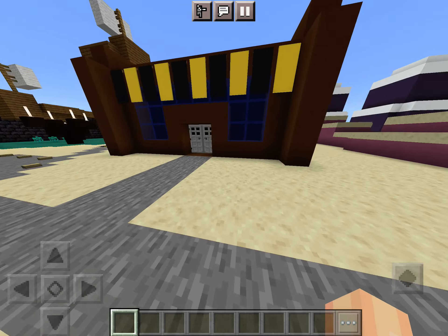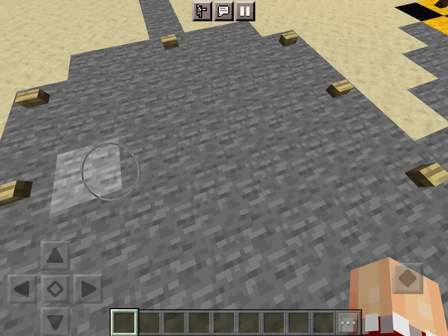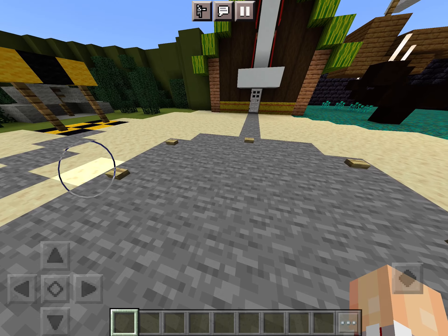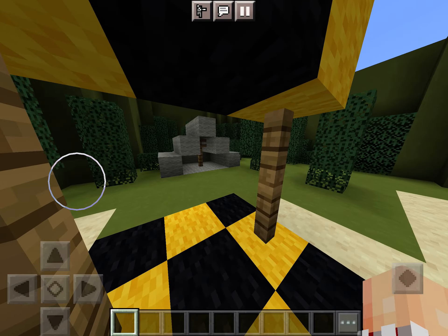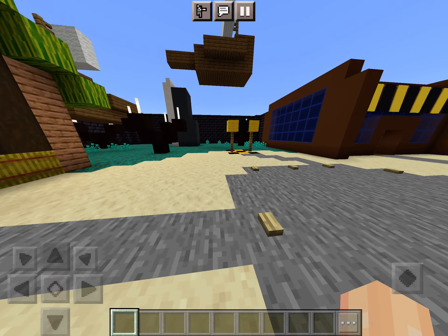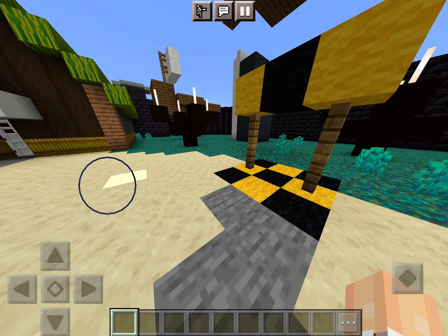Here is the Krusty Krab and the Chum Bucket. And if we stand in this circle, you can fall asleep and enter SpongeBob's Dream. Through here is the entrance to Kelp Forest. And over here is the entrance to Flying Dutchman's Graveyard. And this is the theater, which is very expensive to enter, if you did not know.